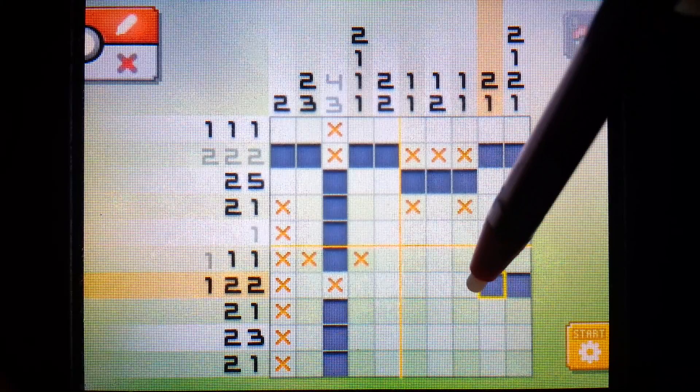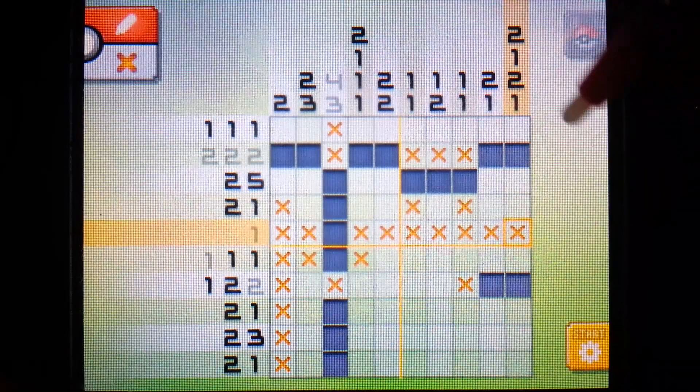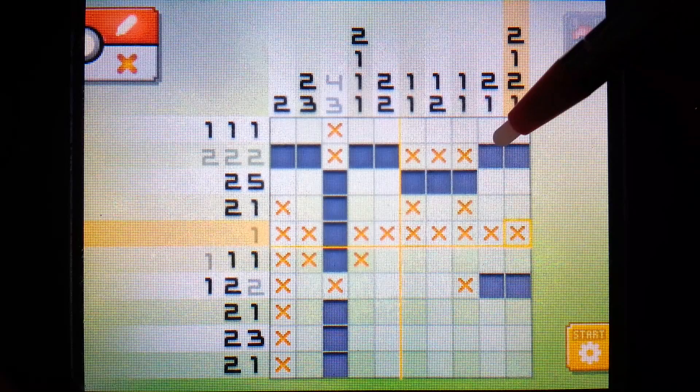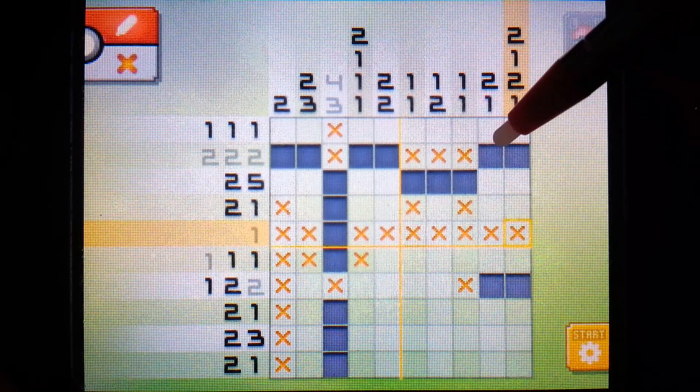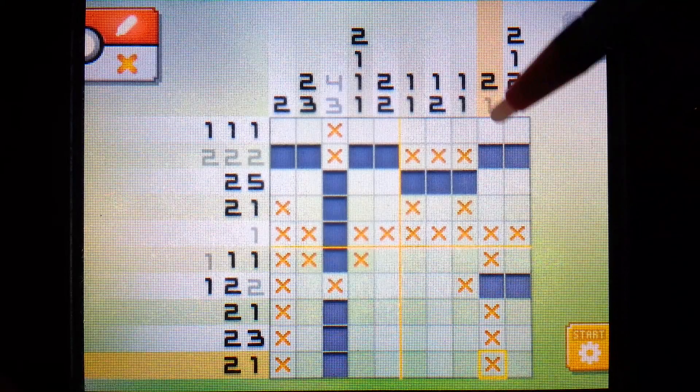And this leads into this row, which is going to be two at the rightmost side - we can X this one. We can also X out this complete row. This column here - we see that there is a pixel that corresponds to the two, which is the highest number, and a single one down here. This one applies to the one right here, so we can X out everything else around that. We can also put an X here because the two cannot extend down three pixels.